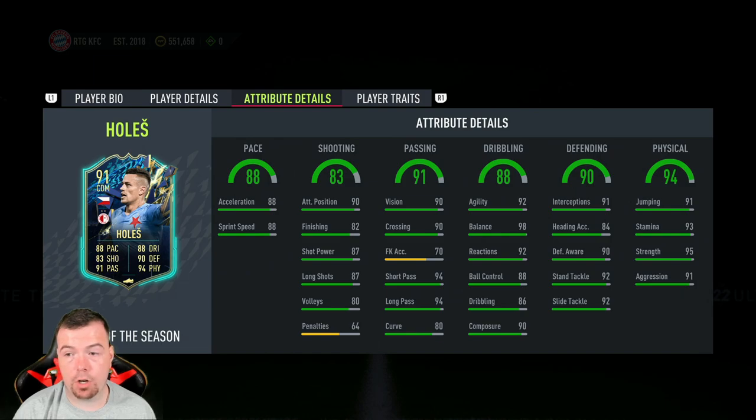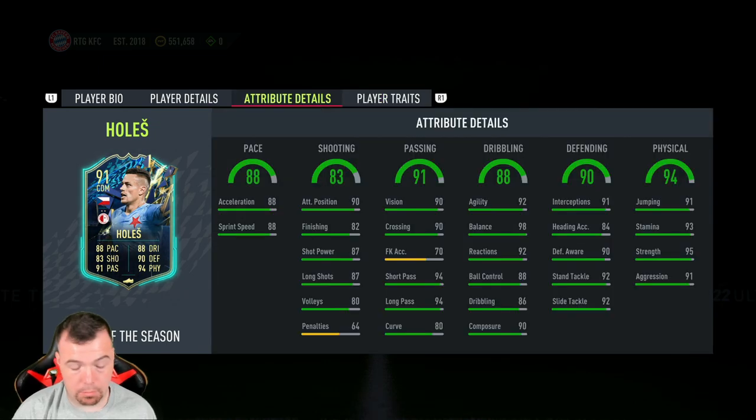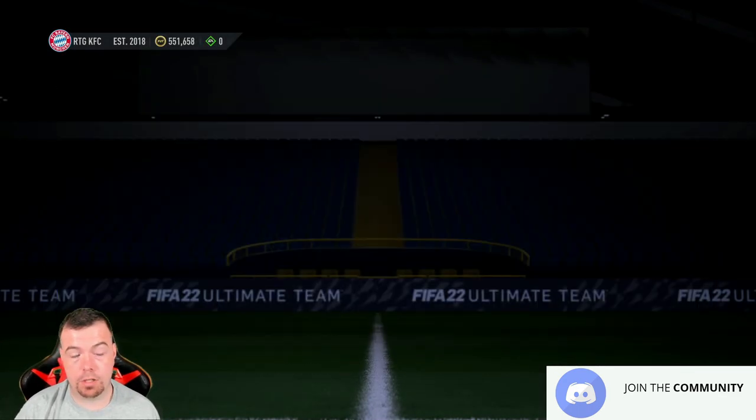Defending stats: 91 interceptions, 84 heading accuracy, 90 defensive awareness, 92 standing tackle, 92 sliding tackle. Physical: 91 jumping, 93 stamina, 95 strength, 91 aggression. He does dive into tackles as well, so he might not be a card you can start, but he's definitely a good substitute — especially as a CDM or center back. High/high work rates, but that dives-into-tackles trait does make a big difference.